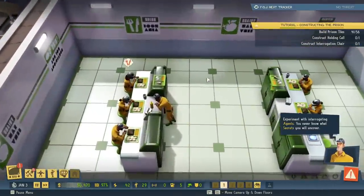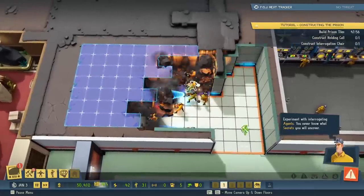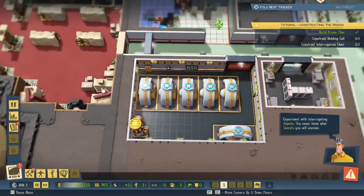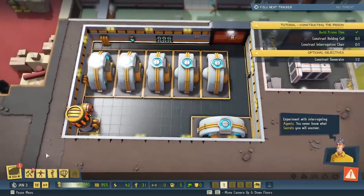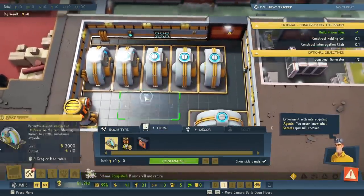Uh-oh. Some people are hungry. Get to it then. Build prison tiles. Speed it up, boys. Oh, there goes our extra generator. Construct generator — reward 7,500. Oh, they want us to build two new ones, not just one. Okay, gotcha.